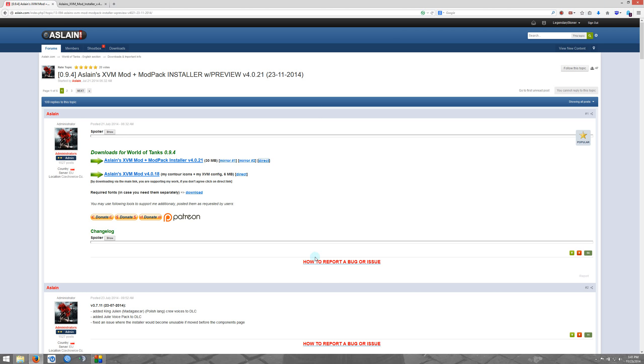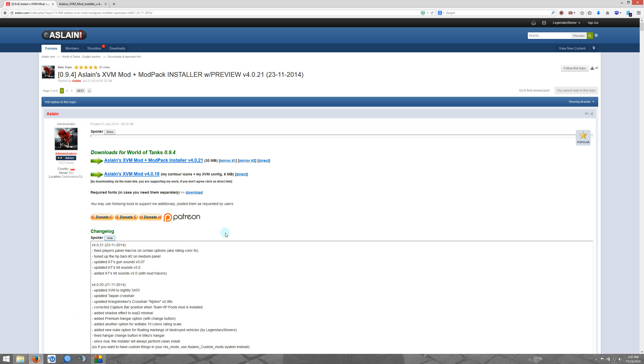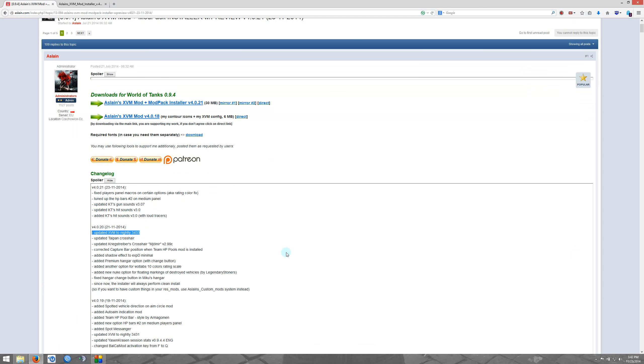Now on this page there's a changelog. Click the changelog — it tells you what is new with that particular version. This is important because you don't always want to spend time installing all your mods over again if you don't need to. You'll see an example here: mod updated, XVM Nightly — that might be worth it. Then again you may not need to if you don't use any of these other mods that were updated. Also, this is the one that is frustrating a lot of people: the installer will always perform clean installs. So you have to use the Aslan's Custom Mods folder, which I've just showed you how to do. Read this — it will save you some time.